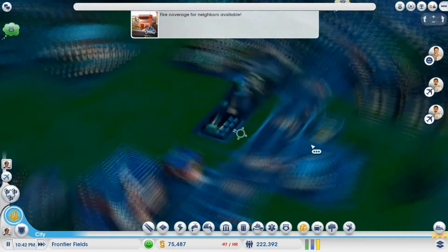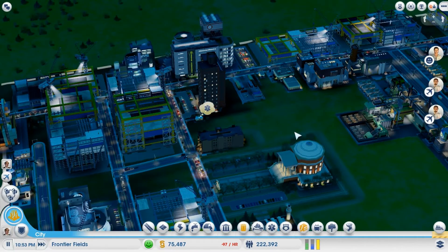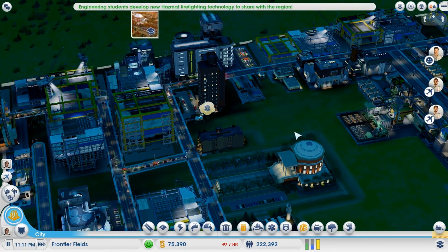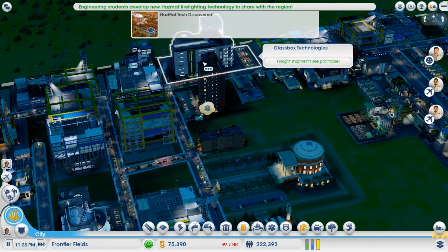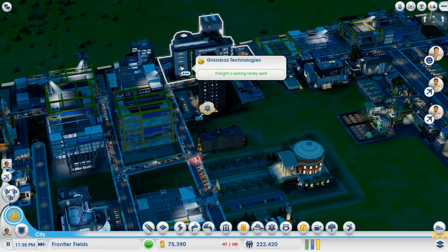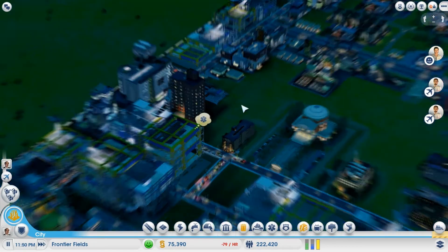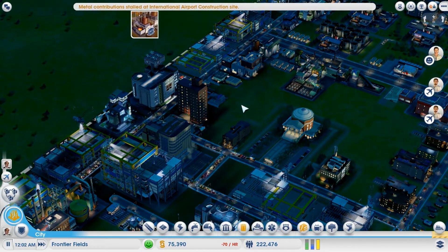I keep saying it because I made a real big mistake on a city I had where the majority was industrial. I laid down a university, everything started to expand, and one by one the city was literally destroyed because I couldn't figure out what the issue was. The fires started burning green — they were actually hazmat fires. If you don't have the hazmat trucks to defuse them, it just one by one destroys your industry, ruins your city, people don't have jobs. It's not good.